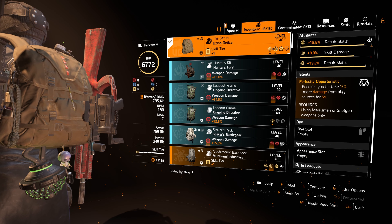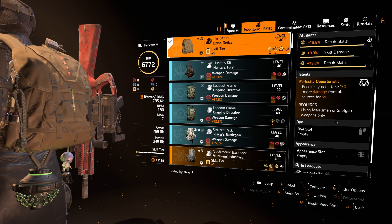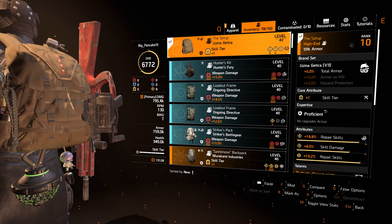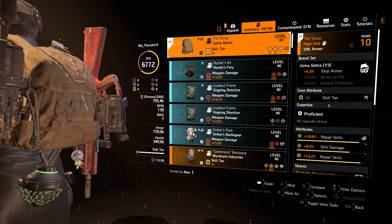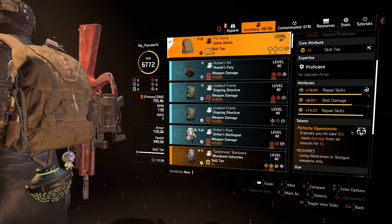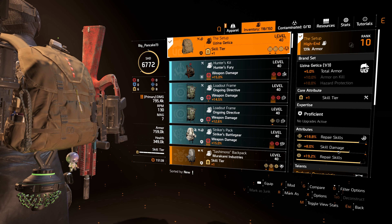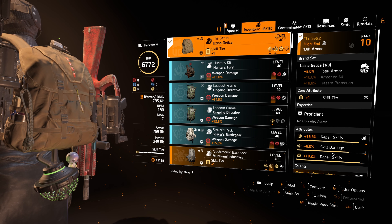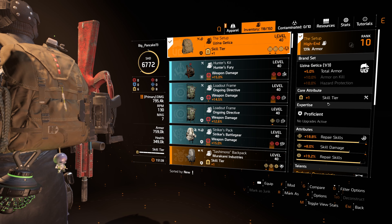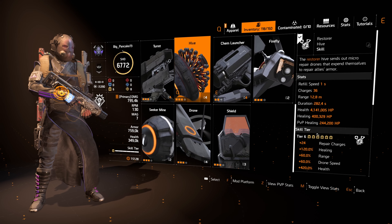Perfect Opportunistic means enemies you hit take 15% more damage from all sources for five seconds — use a marshmallow shotgun. If you don't have this backpack, you can use an Alps backpack with Opportunistic on it and repair skills. Skill haste would be ideal but skill damage is fine. You need a skill tier on it — that's pretty much it.